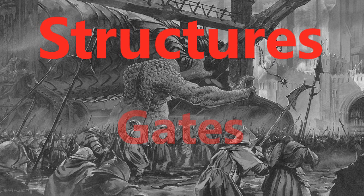Next, gates. Gates have AC based on their size — large AC 4, huge AC 3, gargantuan AC 0. HP is based on size and material: a large iron gate has 200 HP, a huge wooden gate has 135 HP, a gargantuan stone gate has 400 HP. Gates also have a Strength DC to force them open — a break DC. A large iron gate has a break DC of 24, a huge wooden gate DC 40, and a gargantuan stone gate DC 48.